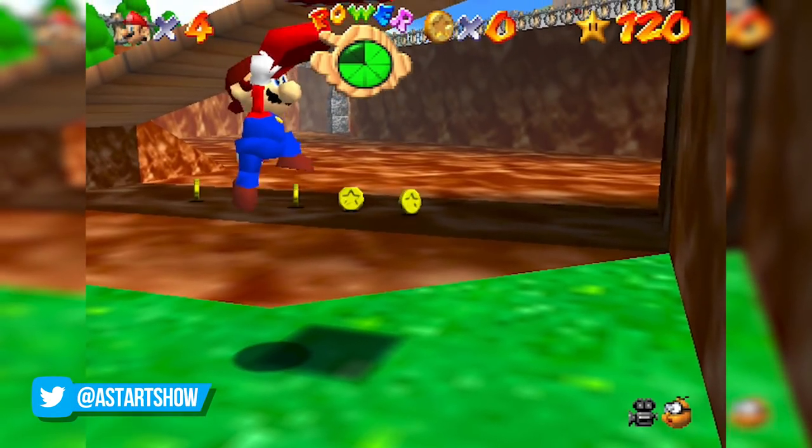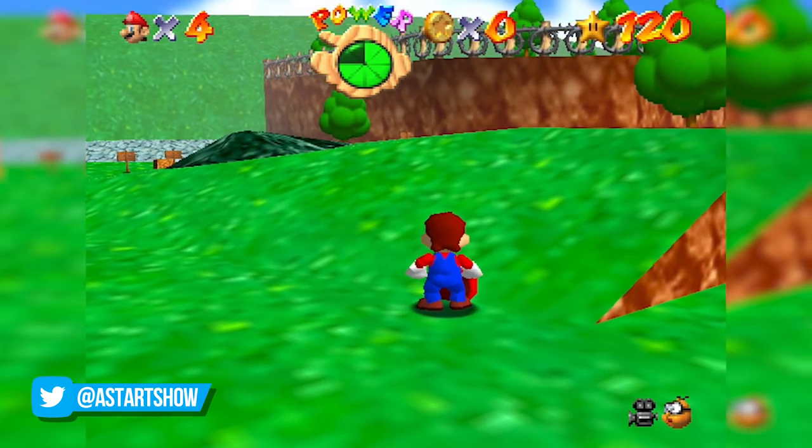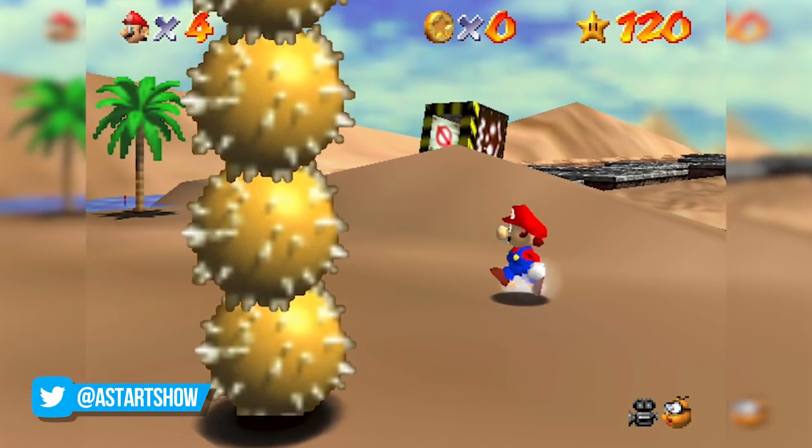A classic glitch in Super Mario 64 is the ability to have Mario hold his cap in his hand instead of on his head where it should be, and there are actually several methods of doing this.